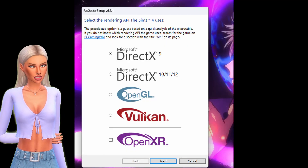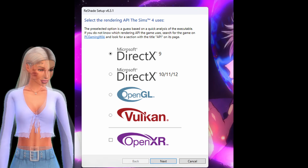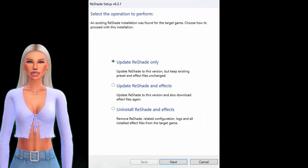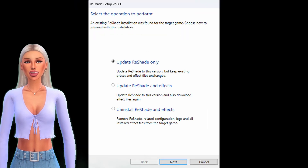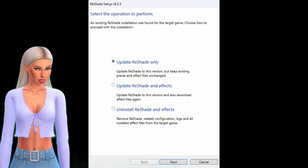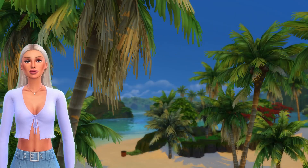I noticed a lot more glitches with the DirectX11 version, so I'm keeping DirectX9. If you want to change to DirectX11, you need to update your ReShade. If you want to keep all your presets, you should choose the first option because the others will delete everything. I hope this was helpful to you!